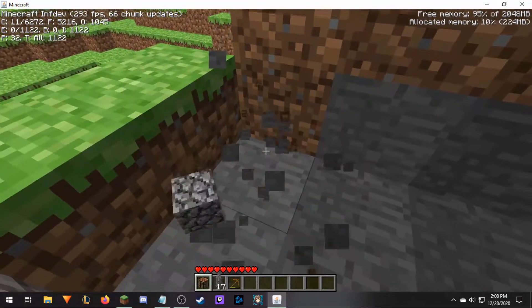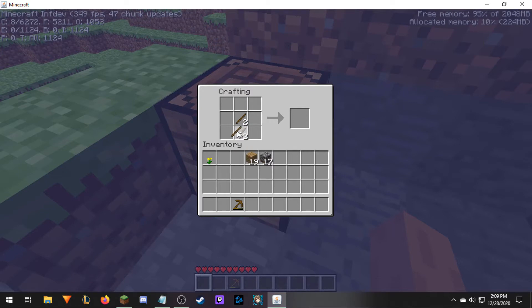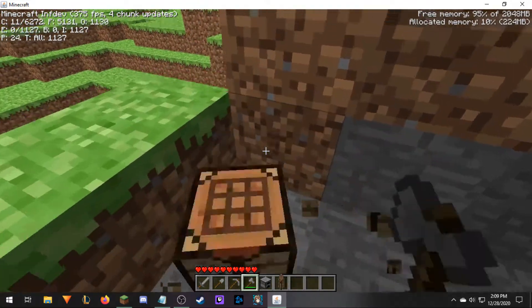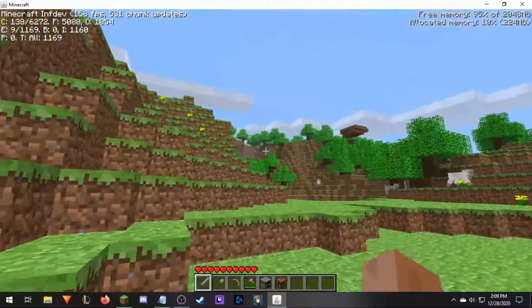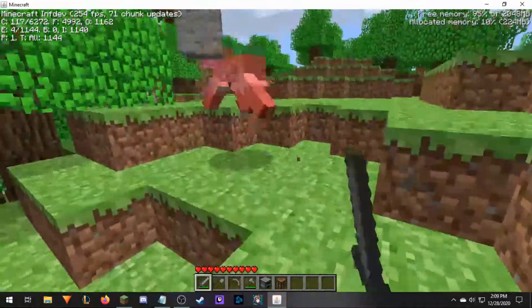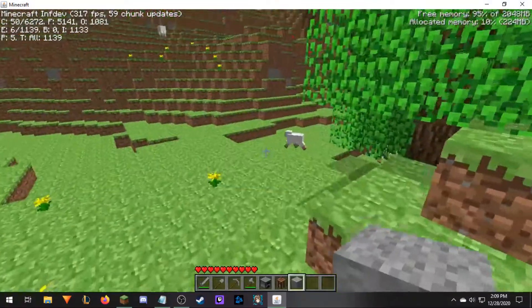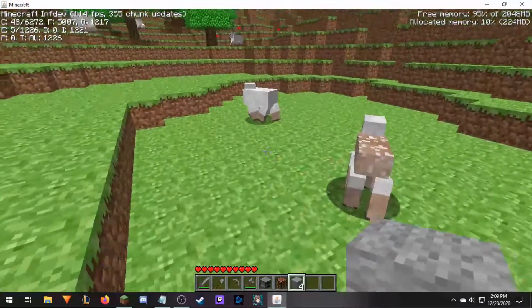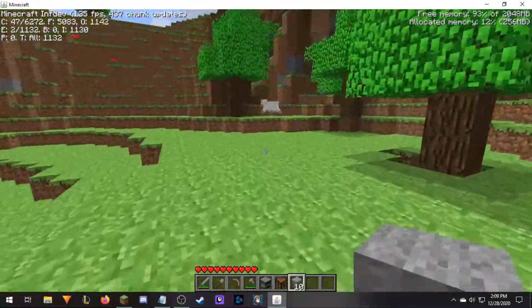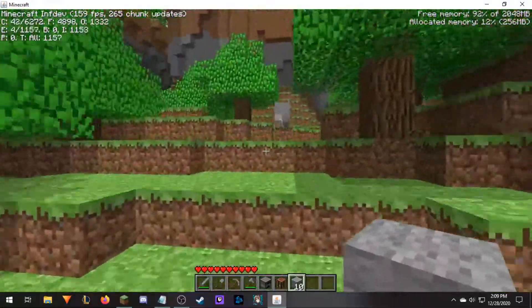We're going to mine up a whole bunch of this cobble. We're going to make a pick, an axe, a shovel, and a sword. Look at this — I grabbed the exact amount. Then we're going to make a furnace and keep it on us. This is where our let's play begins — this is where survival Minecraft kind of officially starts. The Minecraft that you know and love, this is where it begins, in Indev. You can see if you punch the sheep, you get wool — you can just punch them and get a bunch. It's the gray version of wool, and they don't drop anything when they're killed, so there's no point in killing them. I killed the first one because I'm bad. But now we have wool!